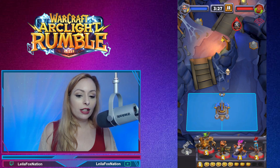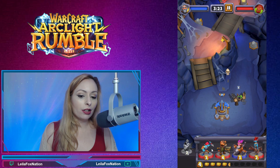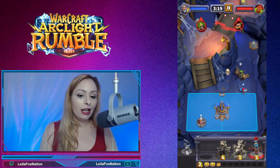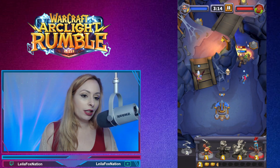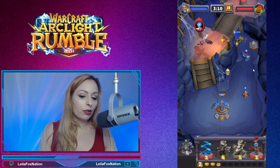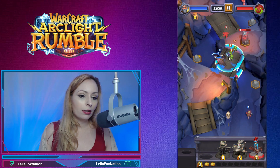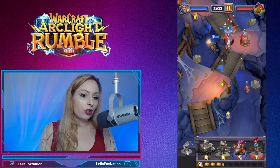I'm going to take our tanky unit and put him on the bottom, and bring some range with him as well. I'm also going to bring some aerial up top. We're going to play against these raptors down here — I'll put down a Cobalt. We want to grab that mine and try to get ourselves some gold.